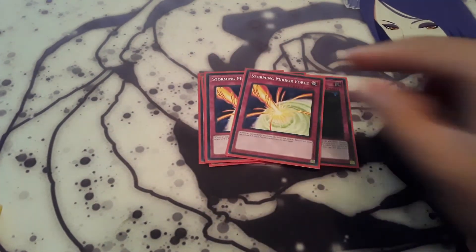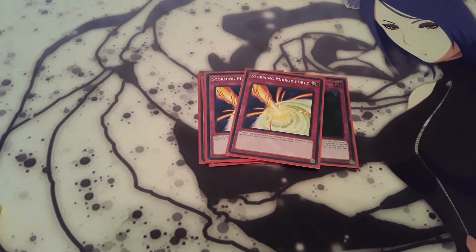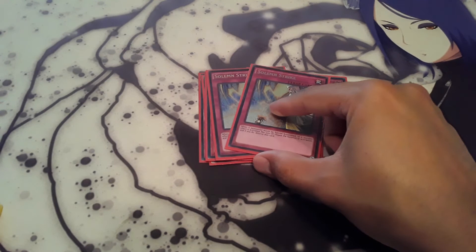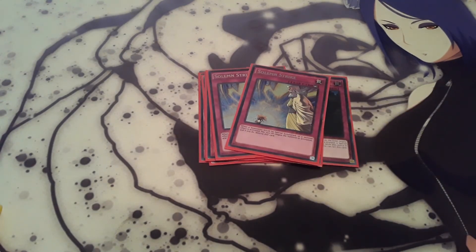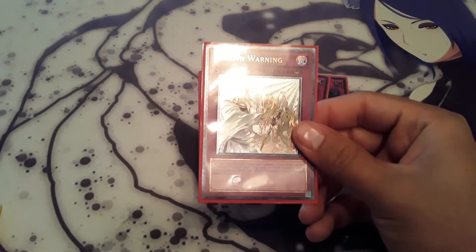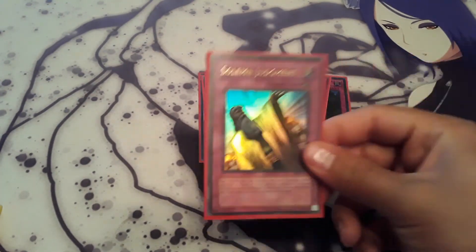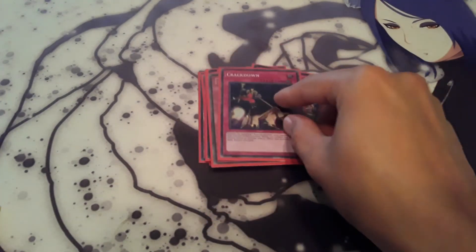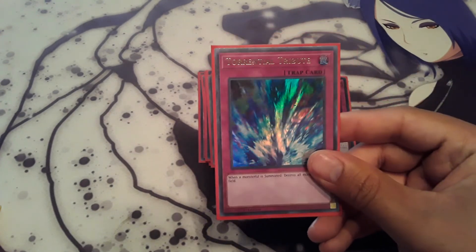Two Starving Mirror Force — just sends back all attack position monsters to the hand. It only came up once and I was able to send back one Eldlich, because the other one was in defense position. Two Solemn Strikes just to negate monster effects and special summons. One Solemn Warning, one Solemn Judgment. And to round off the main deck, one Crackdown — which I want to bump up to two — and one Torrential Tribute.